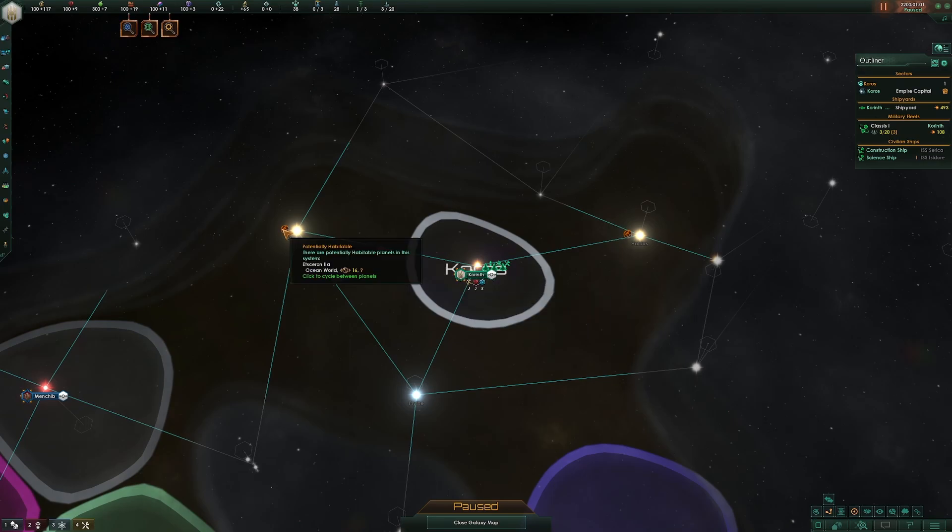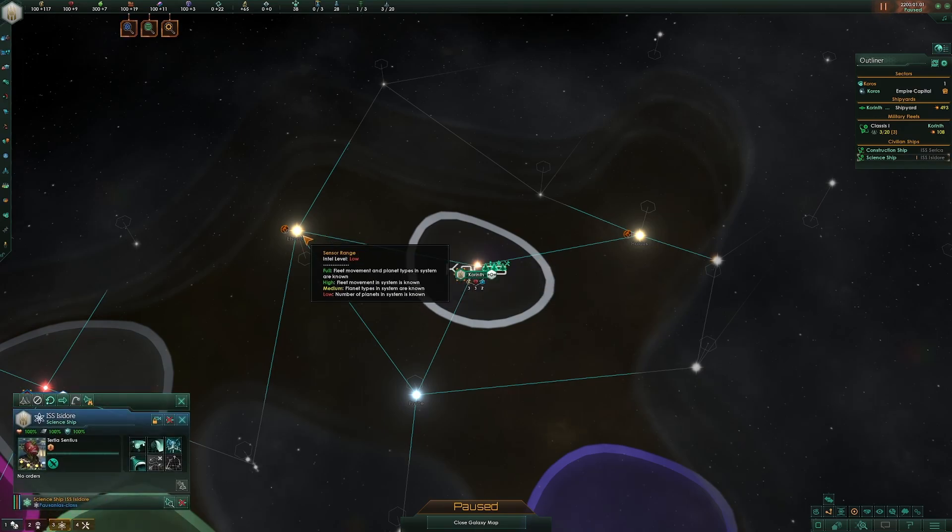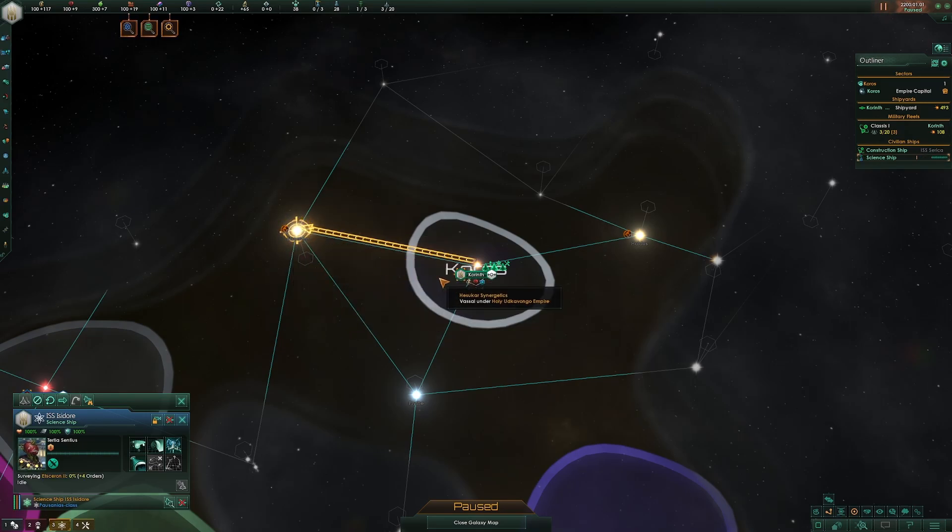It is very important to notice that there are two planets nearby. These are potentially habitable planets that you will want. They will be within one or two systems away, so grab your spaceship and go to the first one. In my case, ocean worlds are my habitable planets and I'm going to go straight for them.